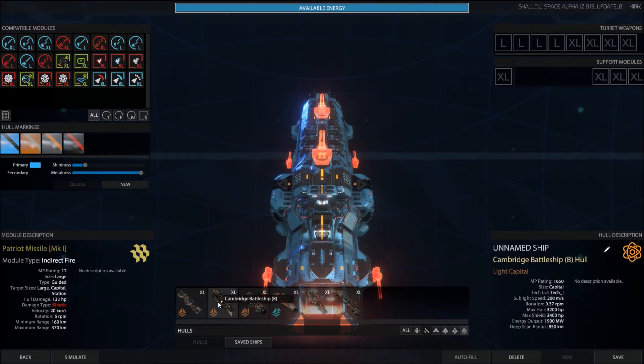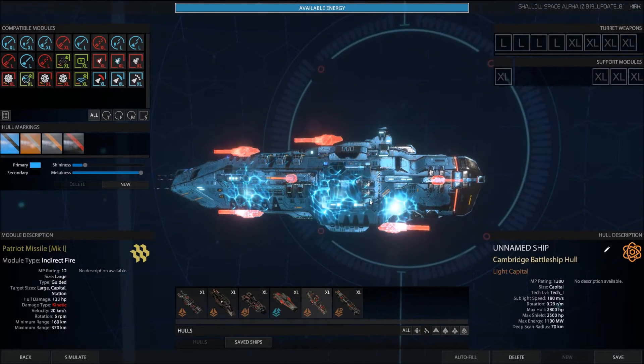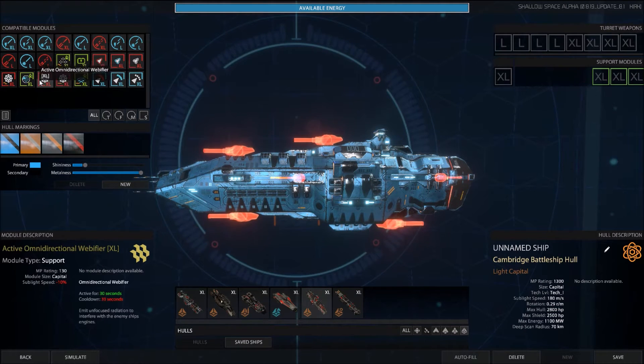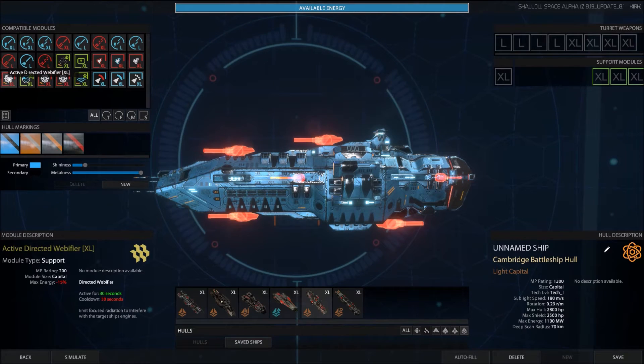We do have some new modules though, which is kind of cool. So before they added the different shield hardeners and things — I still love that effect. You've got webifiers. So you've got three types: the passive omnidirectional webifier, the active omnidirectional webifier, and the active directed webifier. These target the ship's engines, as you see in the tooltip down here in the bottom left corner. For 30 seconds it's going to interfere in slowing them down.